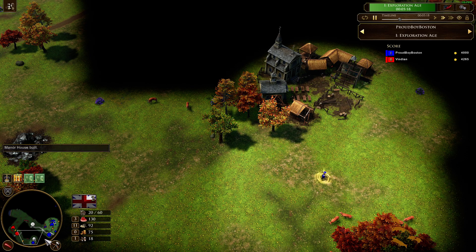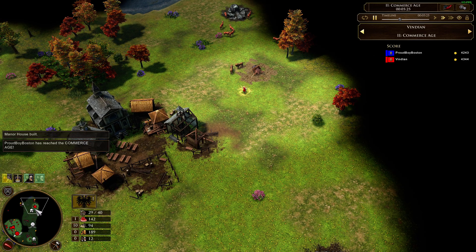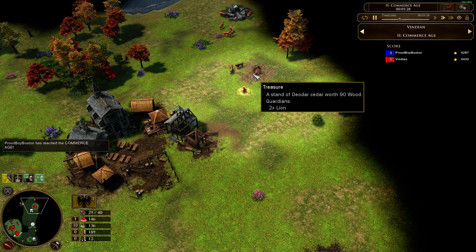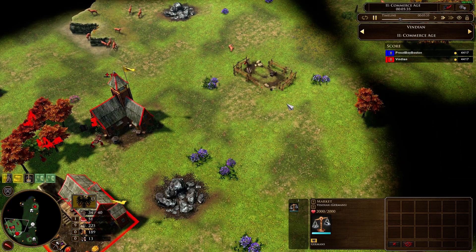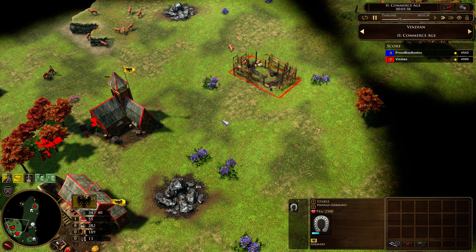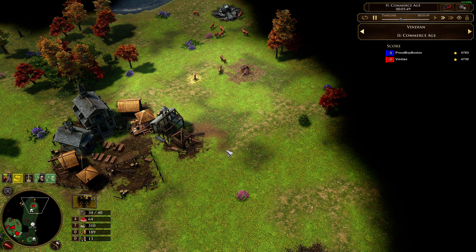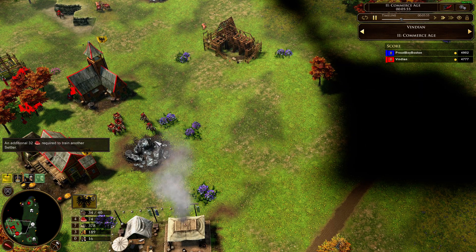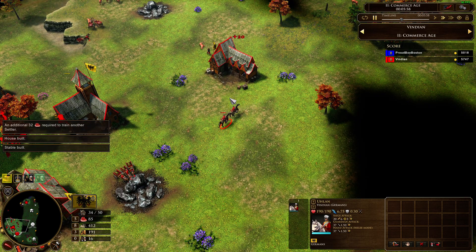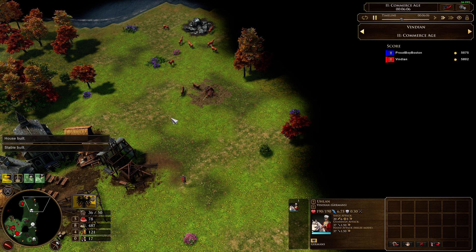This is the strategy I'm talking about. I'm going to train Ulans and I'm going to raid. How I raid and how many villagers I kill determines the winner of this game. Initially I got two Ulans, and with these two Ulans I'm not going to keep them in my base waiting — I'm going to send them to help my hero get this treasure really fast. I also spotted one more wood treasure over here.